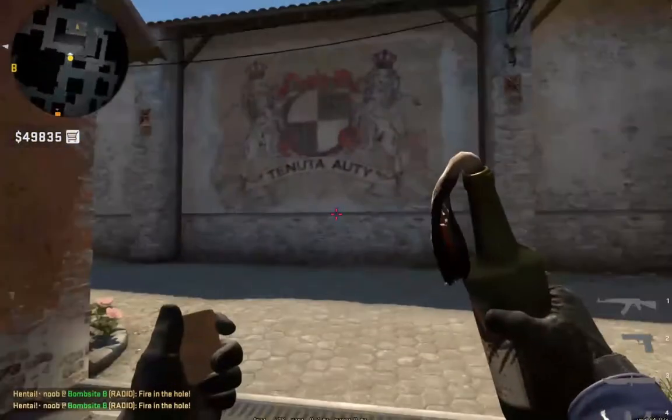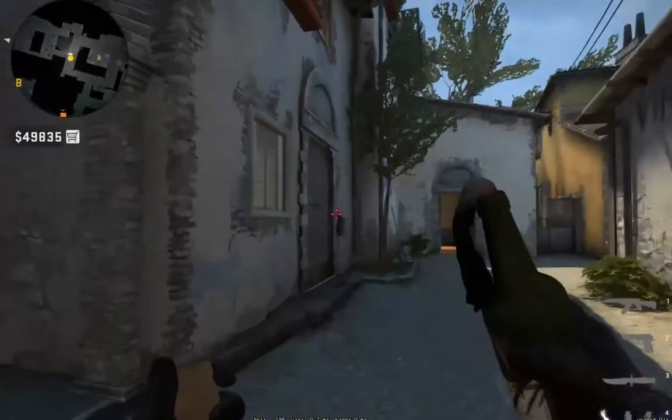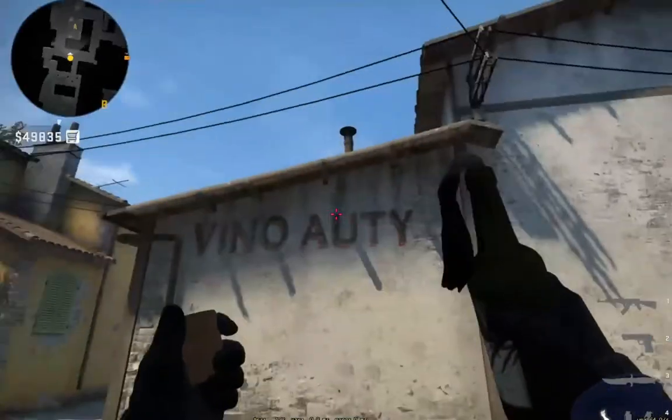Now for A side — there are pretty much various nades and mollies on A side that even CTs can do while trying to get into the side. I get mollies from right over here, where you stand somewhere.